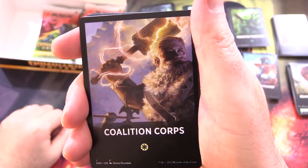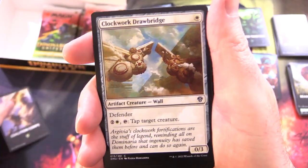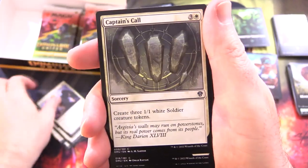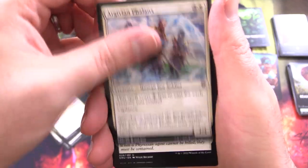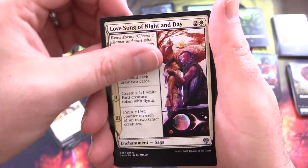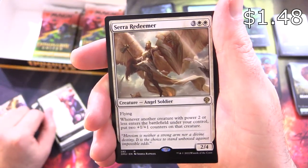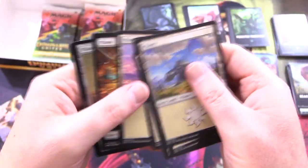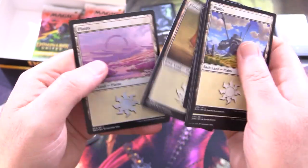Coalition Core — that's another new one. We've got Clockwork Drawbridge, Resolute Reinforcements, Argivian Cavalier, Charismatic Vanguard, Captain's Call, Griffin Protector, Argivian Phalanx, Prayer of Binding, Joined Forces, Love Song of Night and Day, Serra Redeemer, along with Valiant Veteran. So a lot of different color choices here — could make some good two-color decks.